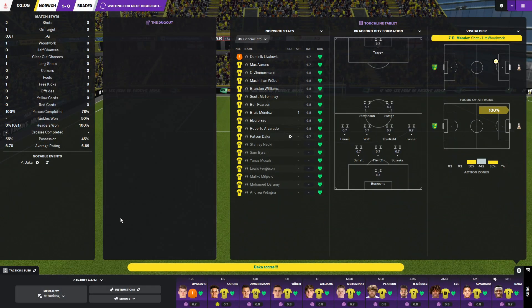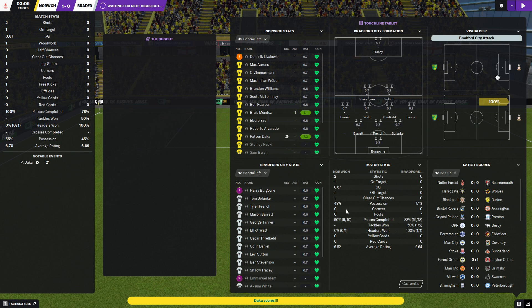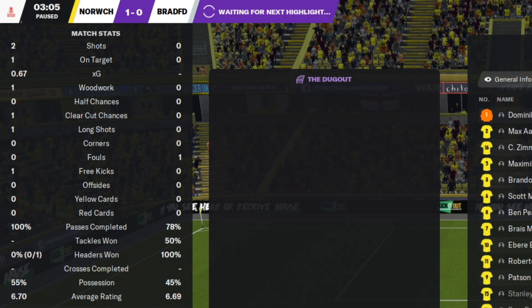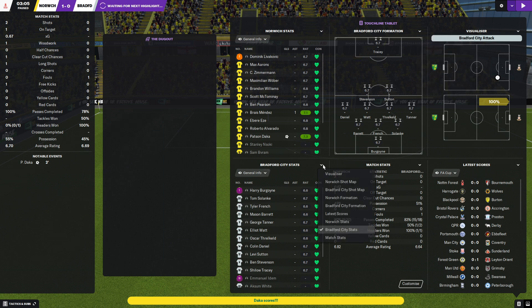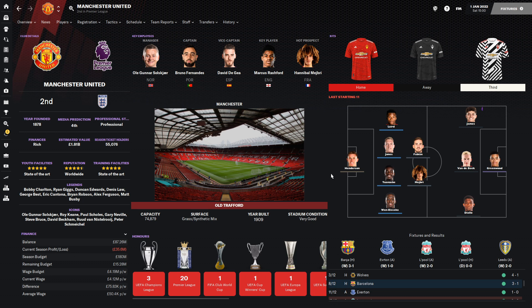Over in matches, things look a little bit different — you've got all kinds of different panels and the dugout still exists. The big thing though is the extended stats down the left-hand side. If you're someone who's missed the old match stats panel and wants to see all the nitty-gritty detail — clear-cut chances, half chances, all that jazz — it's back. This is going to be popular with people who are missing the old attributes layout. All in all, Kajuro skin is super versatile, works for lots of different resolutions, comes in a dark version as well as a purple version, and you can find it linked down below.